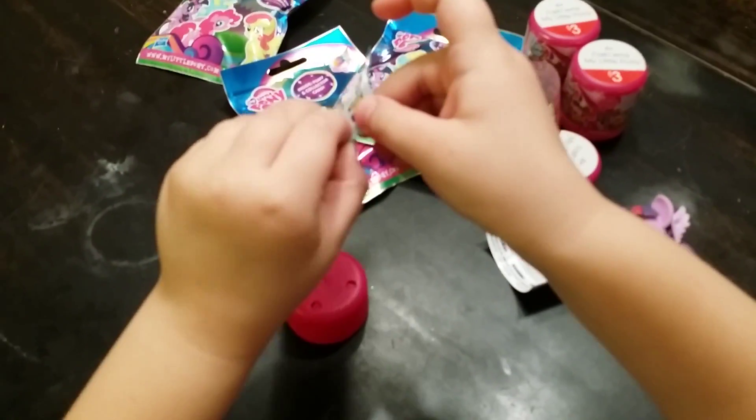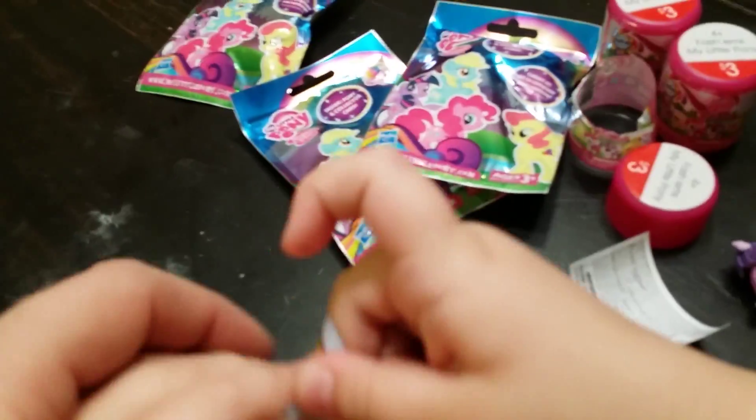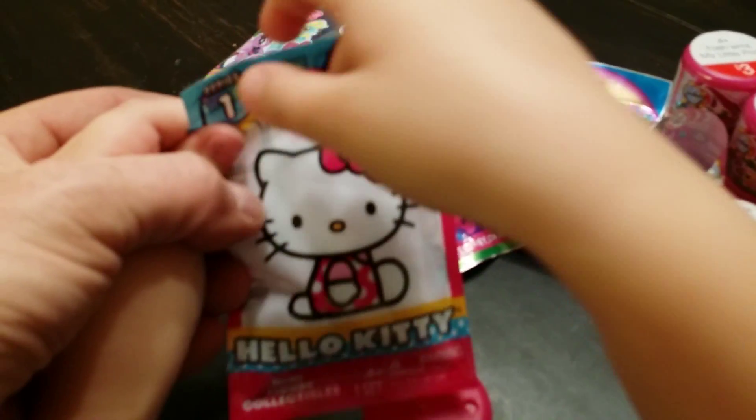What is it? A Hello Kitty blind badge. Show it to the camera. Let's show it to the camera first. We're going to get some scissors to help cut it open, okay?